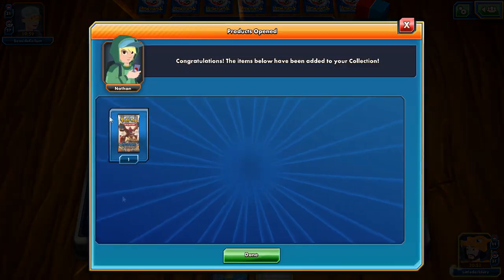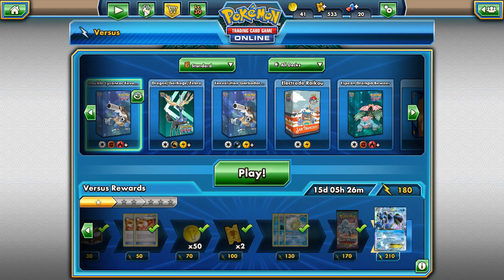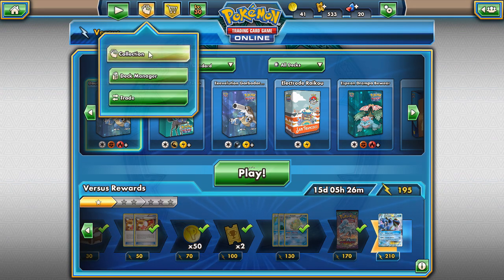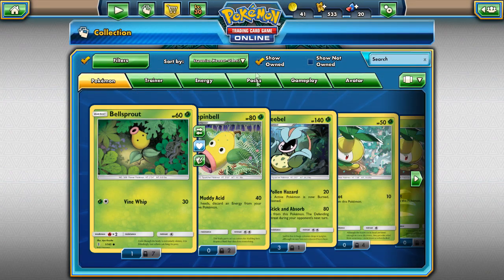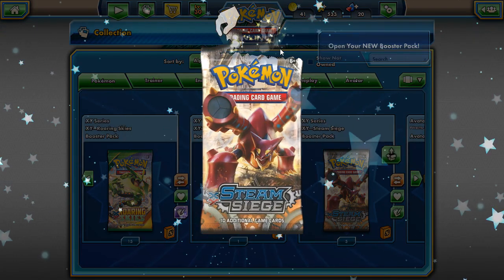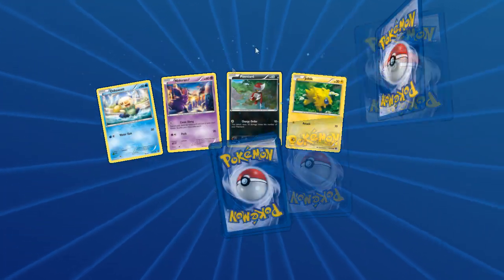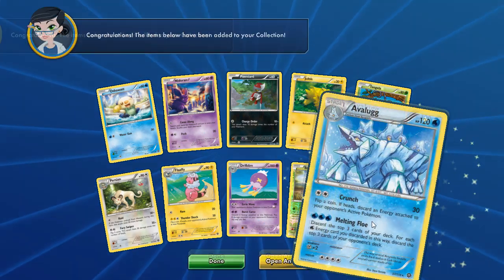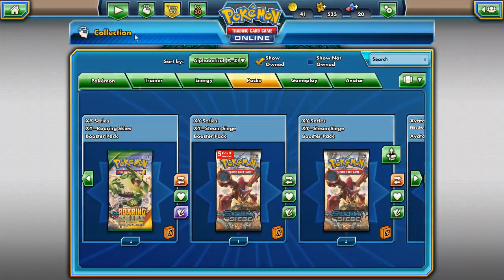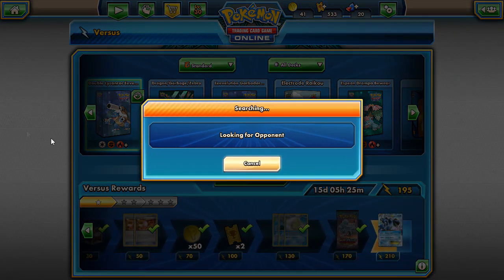We open the Steam Siege pack from the daily challenge — it's not locked. Our next Guardians Rising pack pulls an Avalugg, meaning the following pack might have a GX or secret rare. We're thinking about grinding tournaments to accumulate Guardians Rising packs and trade for secret rares like the Max Potion. We'll do one more game with our Lycanroc deck — those Garb matchups went really nicely.